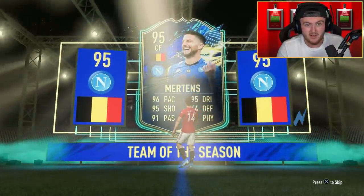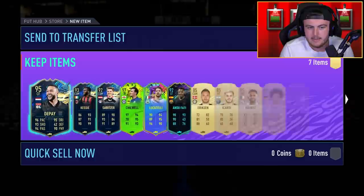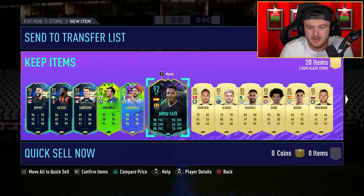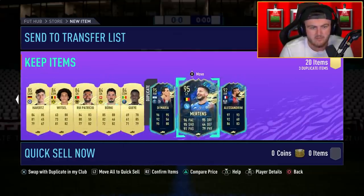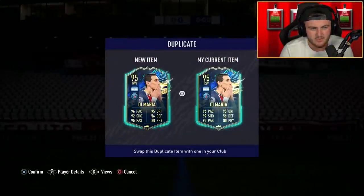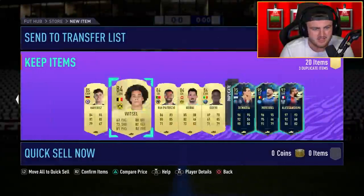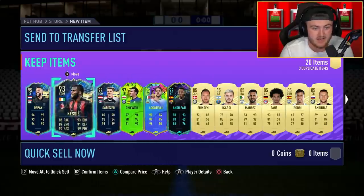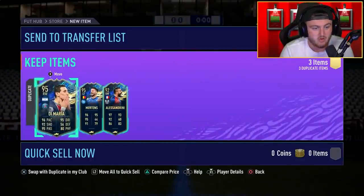What are we saying to the rest of this pack? Ooh, Locatelli and Kessie — we'll take that, not bad. Antti Fatih for the Liga team. Chilwell's decent as well, 97 Chilwell. Di Maria... oh, I already have Mertens, never mind. Is he tradable? No, okay, well that's awkward. But I think that's still a pretty good pack in terms of what we need, because I need Locatelli and Kessie. Depay's good for the Liga team as well. I'll take it, not too shabby.